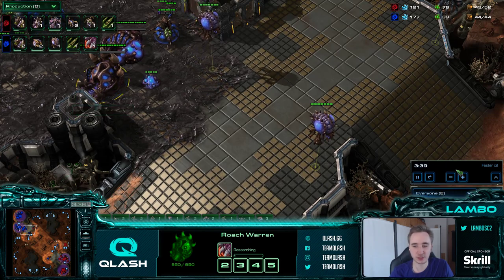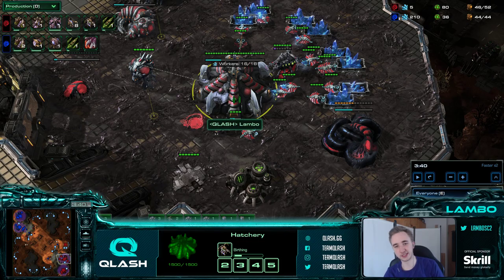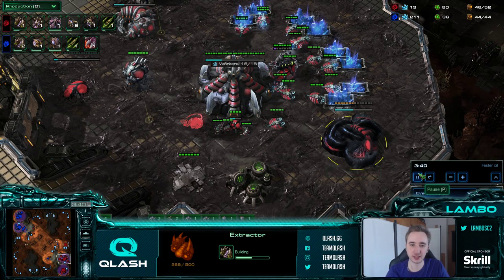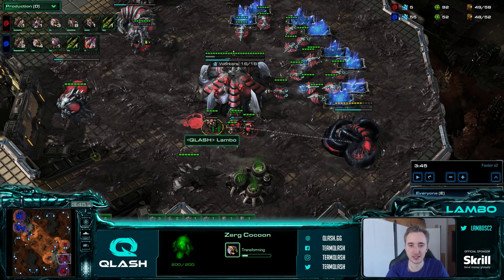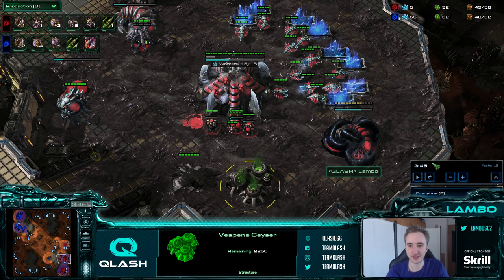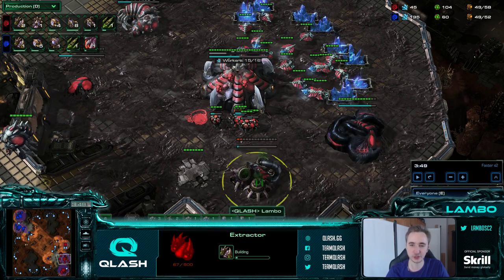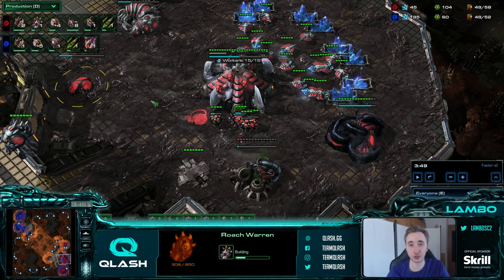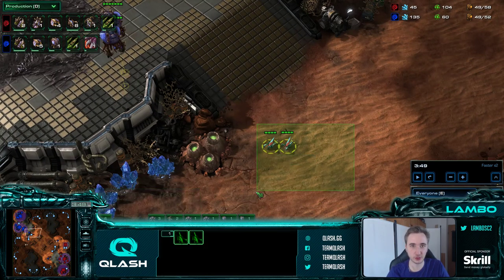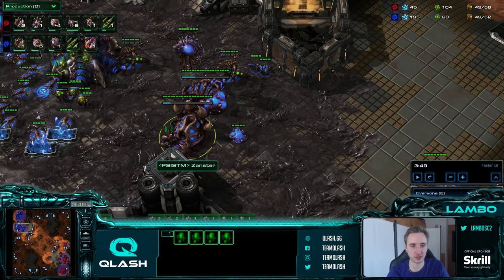If he starts roach speed, you'll see me scouting for that. I take my gases very specifically against 2-base lair - I rally the inject from one hatchery and take the next gas so I can rally the inject for my main. You can just take 2 gases at 3:50, which is 10 seconds earlier than the previous game. I'm also making 8 extra zerglings, but I'll talk about that in a second.